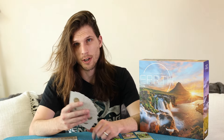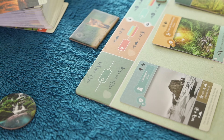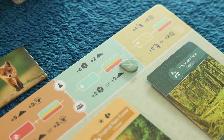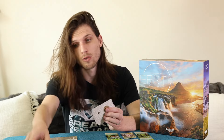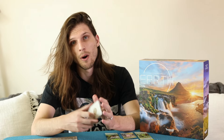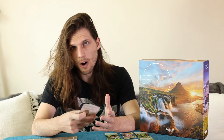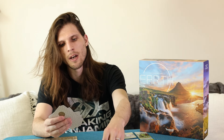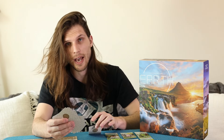On your turn in Earth, you can choose to perform one of four actions: you might want to add cards to your grid, gather some dirt, put some sprouts on plants you have in your grid already, or draw some cards to give you more options in future turns. While you take your action, all of your friends will be able to take a miniature version of that action — so if you chose to plant, you would be able to add two cards to your grid while they would have the option to add one.